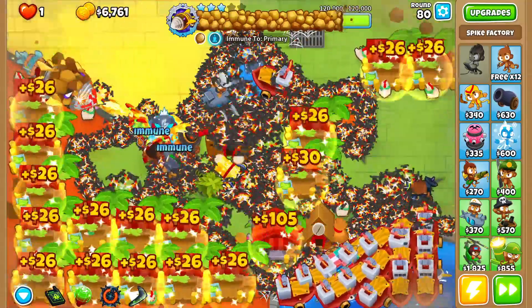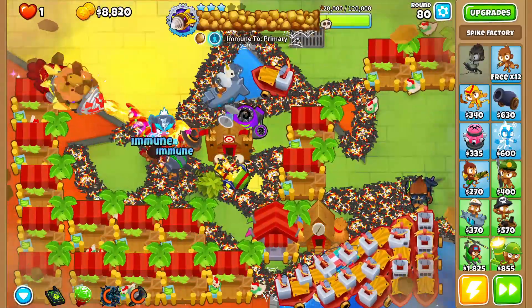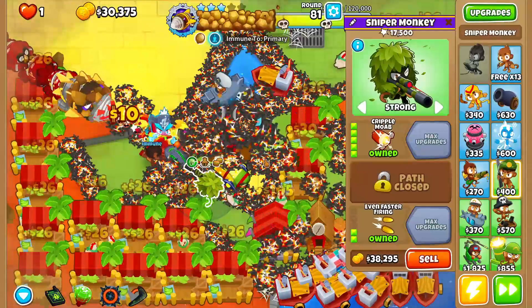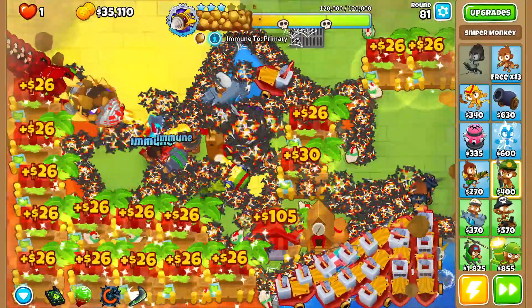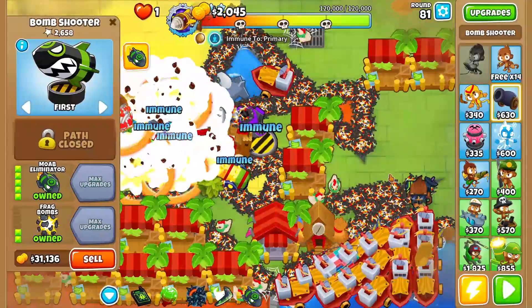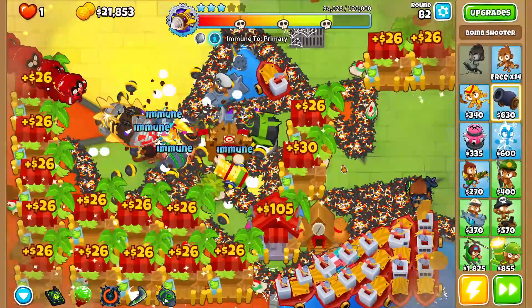That does like no damage — well, he does a ton of damage, it just takes time. I'm gonna set my Cripple Moab to strong. Dude, look at all the damage we're doing. I'm gonna grab a Moab Eliminator as well. Yeah, this is gonna be good. Look at all this DPS we're doing right now.